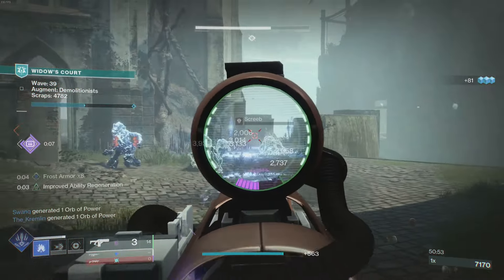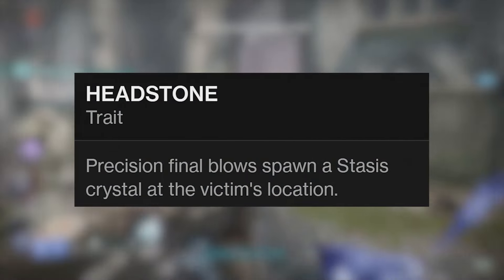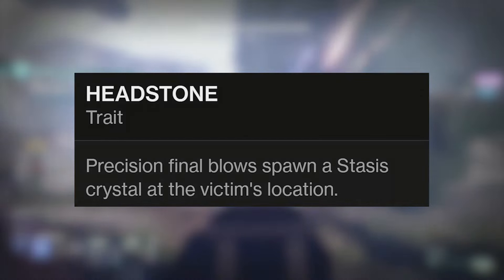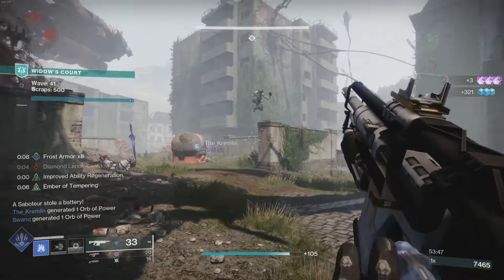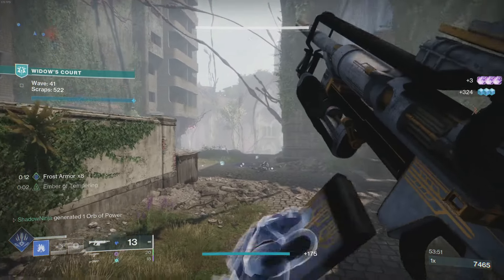The other perk that makes this so possible and so good is Headstone. Headstone reads: precision final blows spawn a crystal at the victim's location. As you can see — crystals spawning, destroying them, generating frost armor, freezing things around you — this combo is incredible. This is what I wanted from stasis primaries.